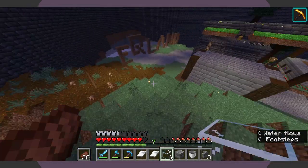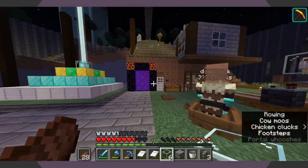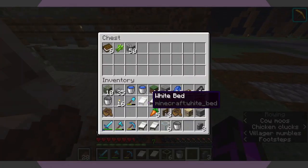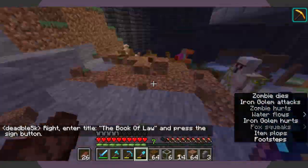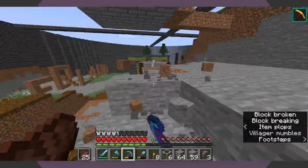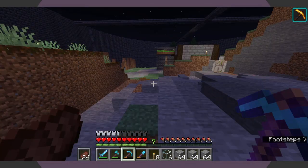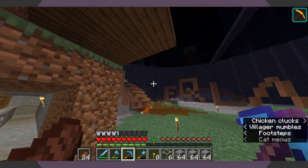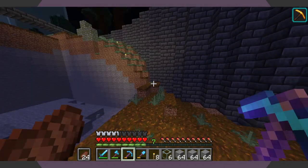Surprisingly, all three villagers went in there in like two minutes. There was like one casualty — this villager decided that he wanted to wander around. All that's left is to mine it out and place the last piece of the iron farm. Almost done mining. All I need now is to go ahead and add a single zombie that is either holding an item or has a name tag so it won't despawn, up into that top little area.